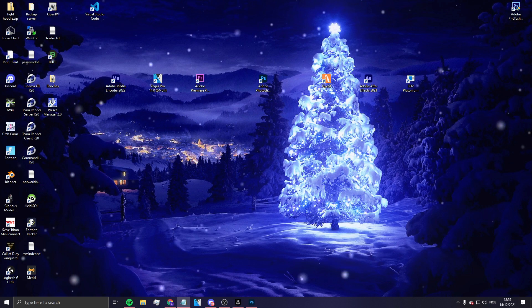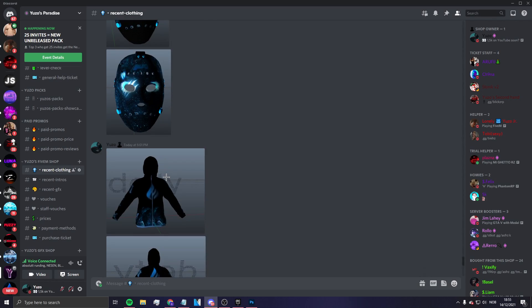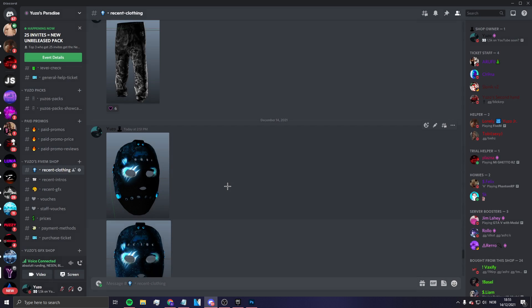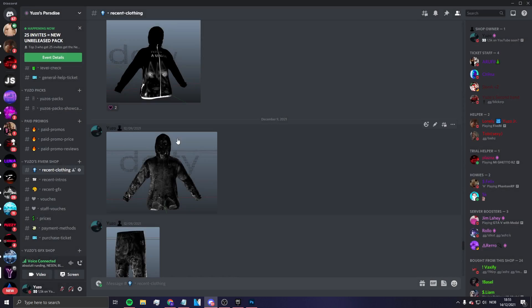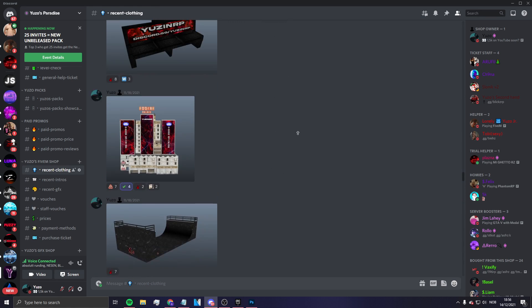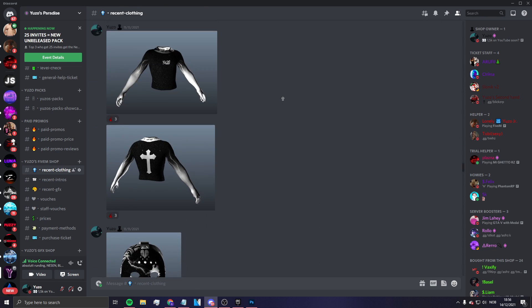The first tip is be creative. Like this one right here has a glowing effect — that's pretty creative. And here we have a textured type of style — that's also pretty creative. You just don't want to be basic. Be creative, don't be basic, that's what I'm trying to tell you guys.